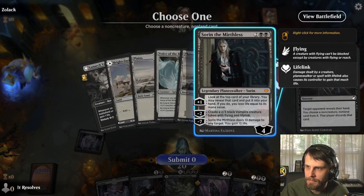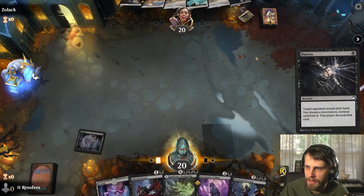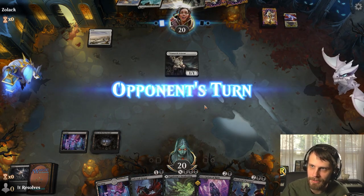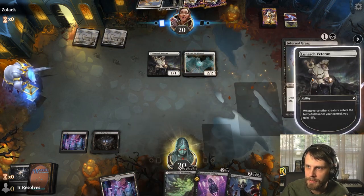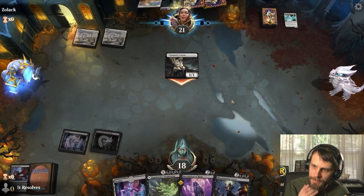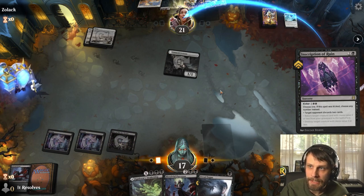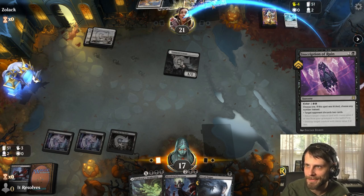What are we more scared of? I think it's the Felidar Retreat, actually. We have menace throughout our deck and ways to deal damage to the planeswalker, but the Felidar Retreat we don't have another way to deal with. It seems like we just have to go for it. We're going to Infernal Grasp the Voice of the Blessed that they're going to play now, which is perfect. We're going to discard a couple cards from their hand, and then theoretically we should be able to get that turn four Purveyor down, which is a huge threat against that Sorin.